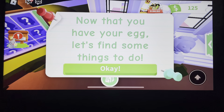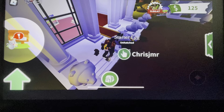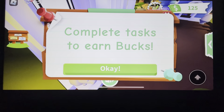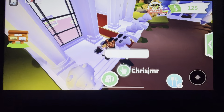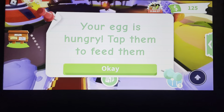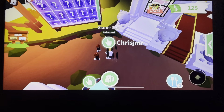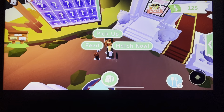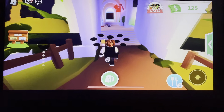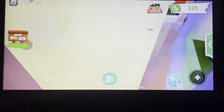Now that you have the egg, let's find some things to do. This is your personal task — complete tasks to inbox. It says she's hungry, so I'm going to go back. This is when we tap to feed them. So I'm going to feed them. I have a sandwich, so first I'm going to go back.